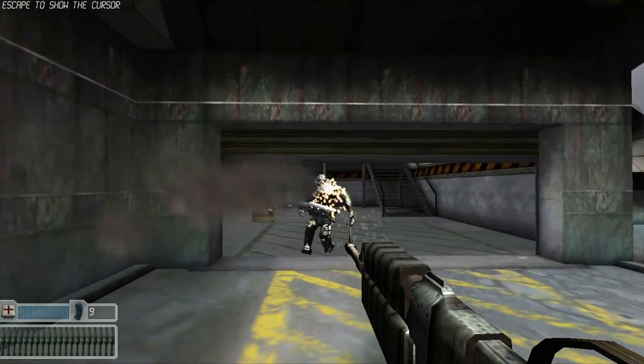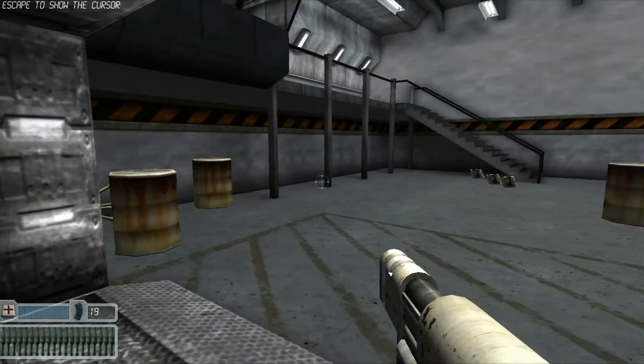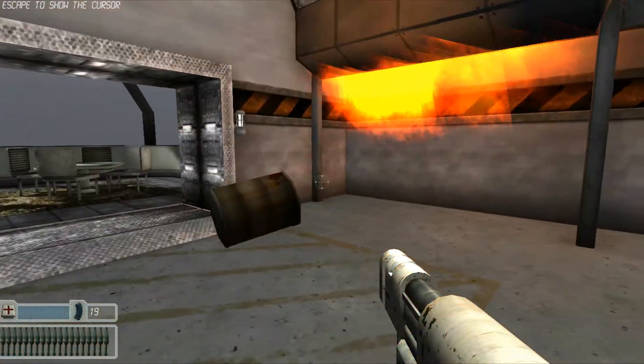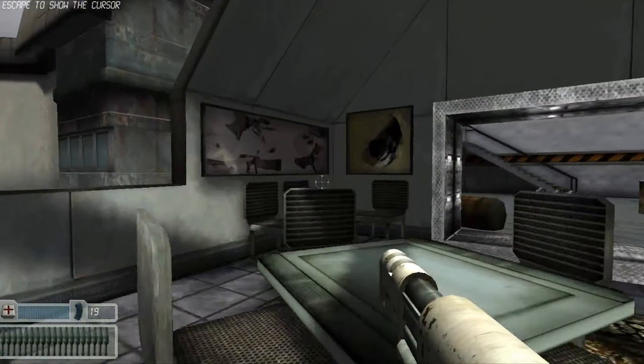It's got guns you can shoot, you can shoot AI which actually work well. It's got turrets, and it's got a rocket launcher which blows up these cans or whatever they're called. And if you actually look at it, it's got kind of a lot of detail in the textures and stuff.